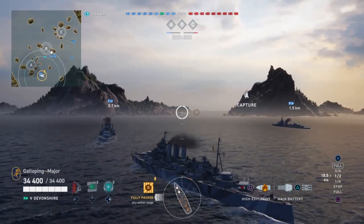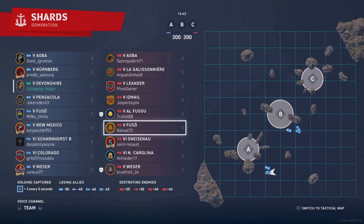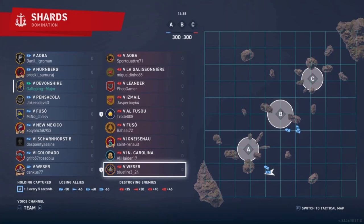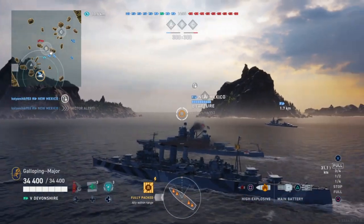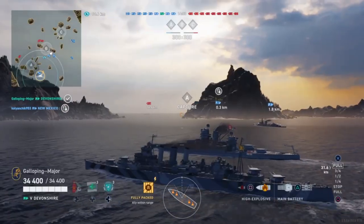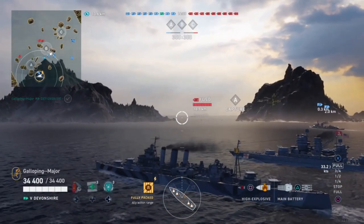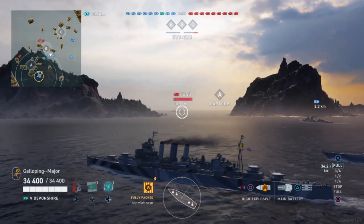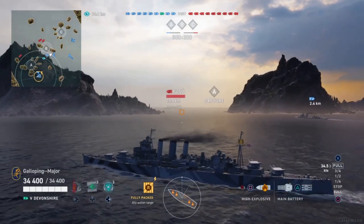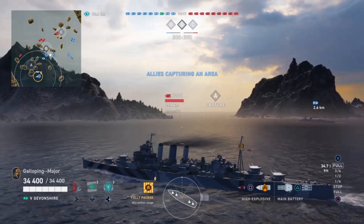This is a tier 5 and 6 game of Domination on Shards, with an Aoba, Legazinere, Leander, Isomel, Fuso, Gneisenau, North Carolina and a carrier. Spawning on the left and moving over to the left flank, which is my usual play — sometimes if you've got the speed you can get around and get a good side flank onto the objective. There are no destroyers in this game; it is a carrier game, and it's worth noting that the enemy Fuso is breaking off.